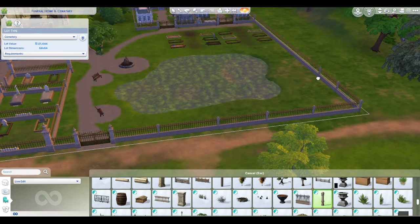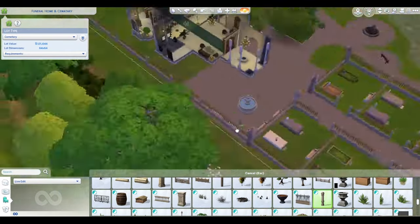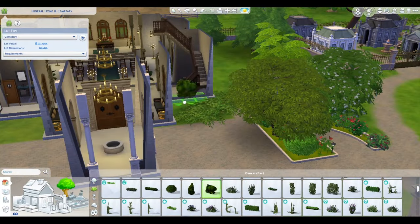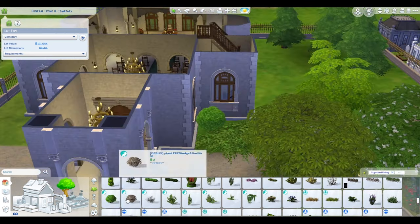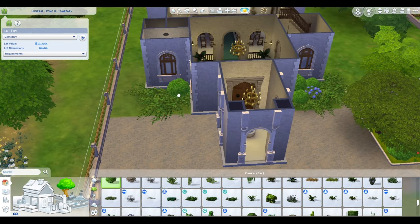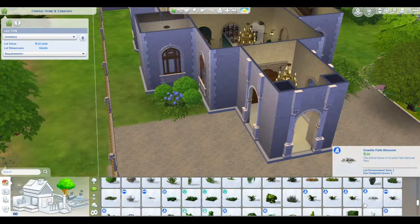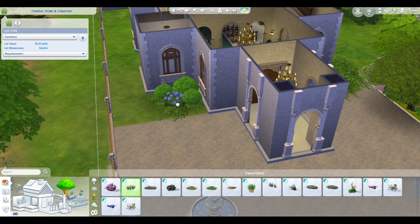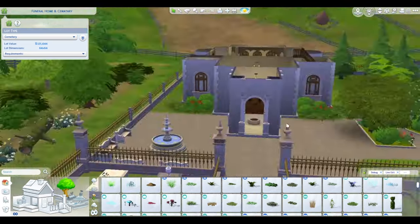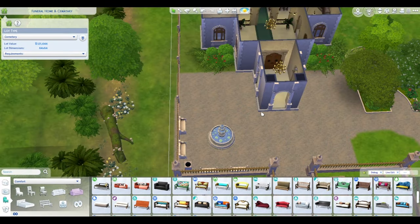I'm just going through and adding in some stuff to make the fence not look so weird, just trying to figure out how I want this to look. I originally thought about putting food outside — like a little area to get food. But then I was like, well, what if it's raining? So I end up adding one of the banquet tables from My Wedding Stories inside, and I'll put a patio or picnic table in later.